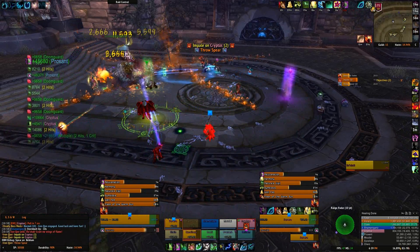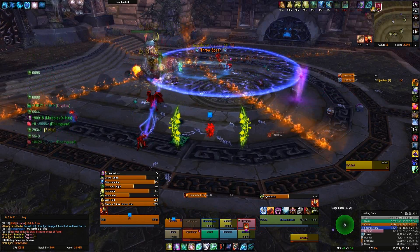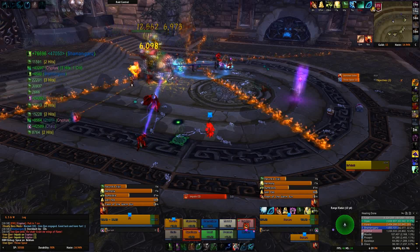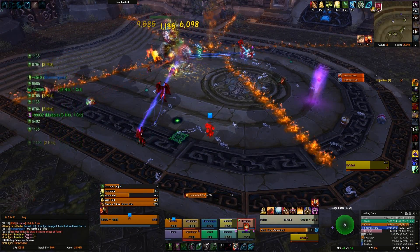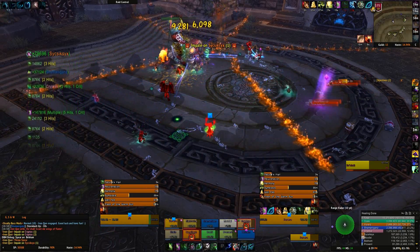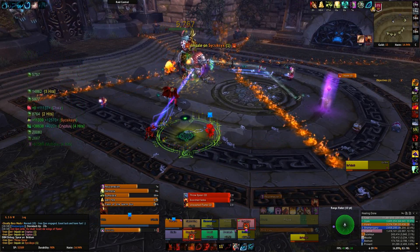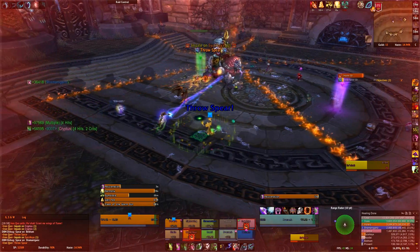There are two ways to handle this. The first way is to get two groups of three ranged — group one and group two — standing at either side of the boss. Group one stacks up and takes three spits of Unleashed Flame; your healers need to be ready for it. After taking three spits they spread out, then group two stacks up and takes three spits. By that time, group one's debuff should have expired, so group one stacks again and group two spreads out.